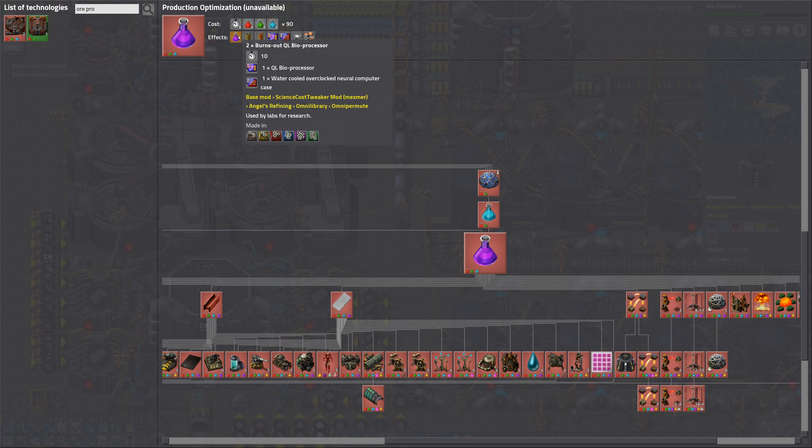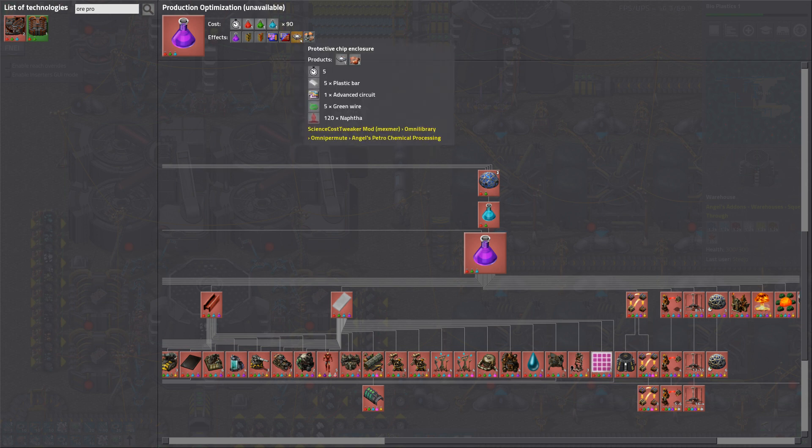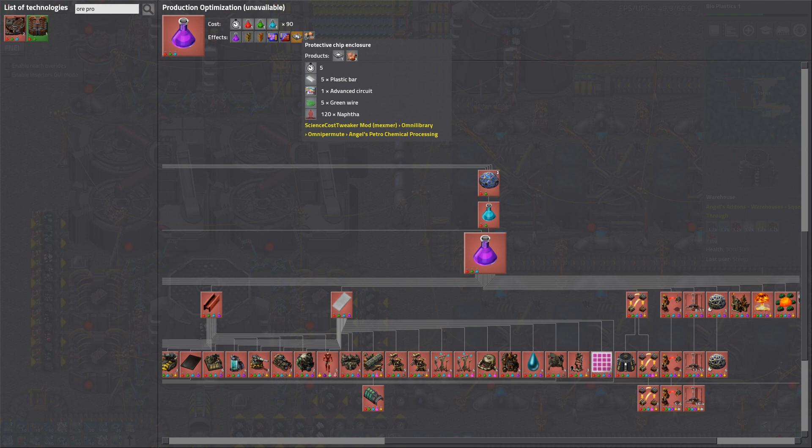What is purple science made from anyway? QL bioprocessors and water-cooled overclocked neural computer cases — you're what mate? That requires red wire. Naphtha — oh, waste byproduct. What the fuck is waste byproduct? Is that a waste byproduct? Does that make waste byproduct? Interesting — okay that's weird.